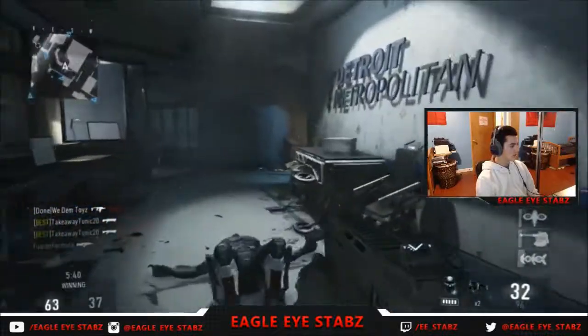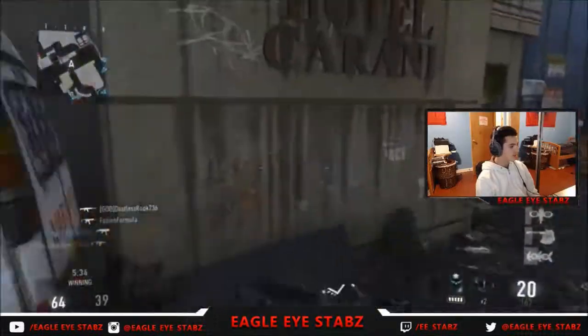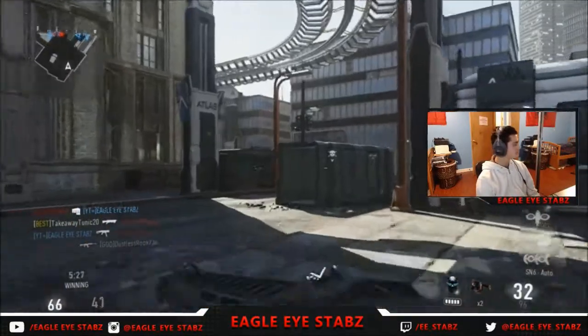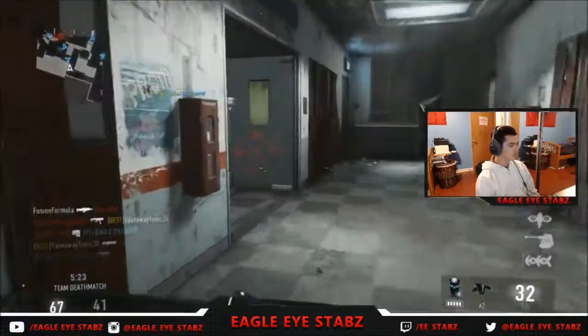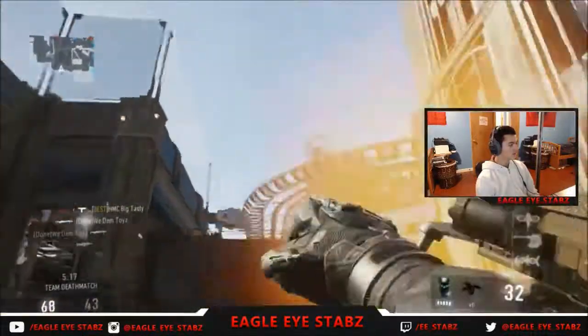Guy in first only has one death less than me, so hopefully I can do better than him at the end of the match. That guy just came right behind me. My teammate spawned right next to me, so the other team should be somewhere where I am right now.